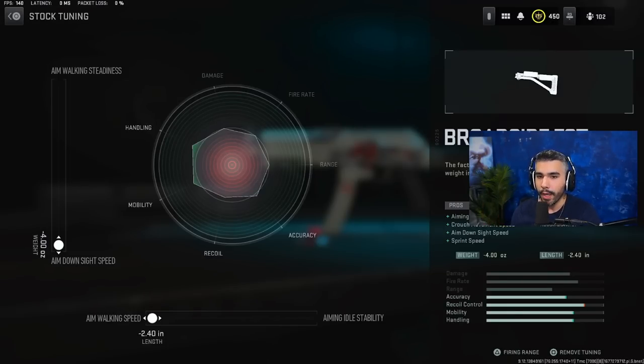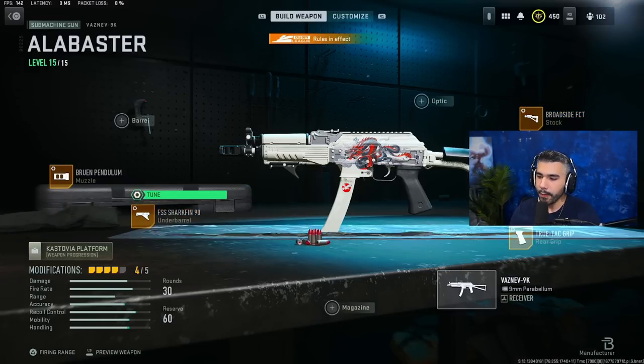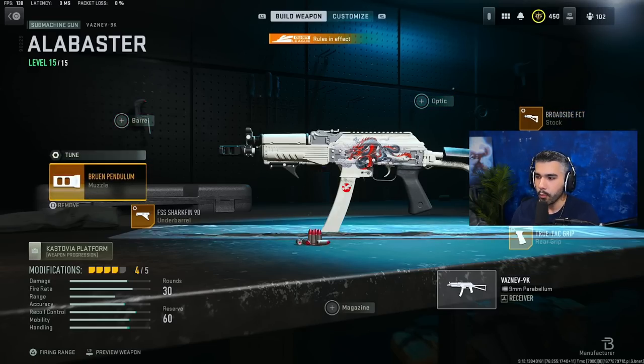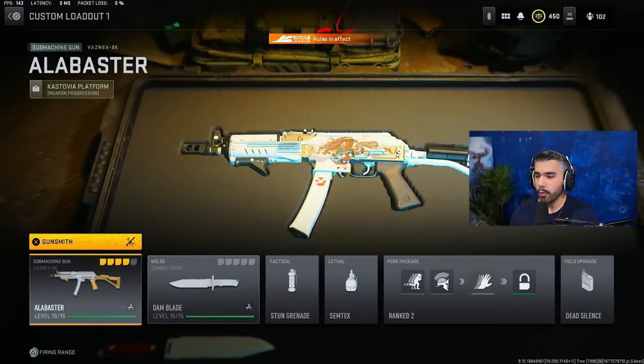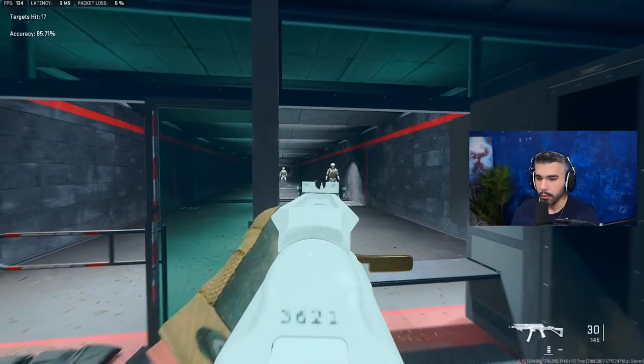For the Trutac Grip, tune a little bit towards sprint-to-fire and ADS — you can see the exact numbers to put them where you'd like. For the FSS Shark Fin, tune all the way to ADS and all the way to aim-walking speed to counter that slow movement. For the Bruin, go a little more towards recoil stabilization to help with horizontal recoil and gun kick control. The strafing speed with tunings is actually decent.